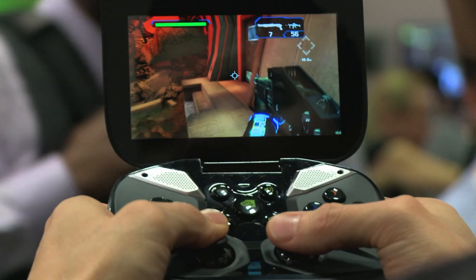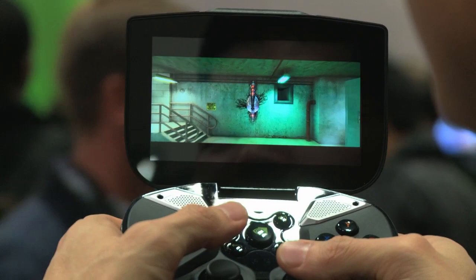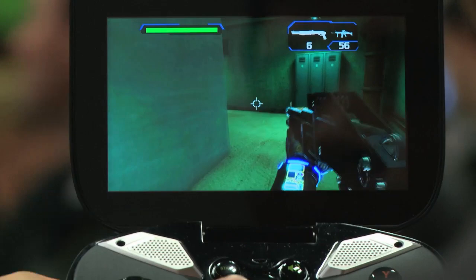Here we are with the Conduit HD. It's a first-person shooter set in a near-future America, where we're fighting against 18 unique different characters, each with their own strengths, their weaknesses, different weapons, and different AI — taking cover and reloading at different times. And you're going to be using 14 different unique weapons that you can pick up on the way as you're following this storyline, going through and fighting these alien baddies.